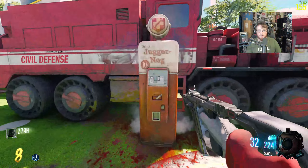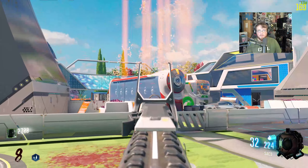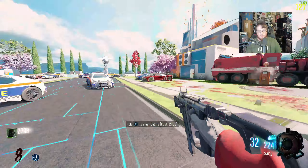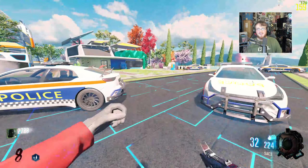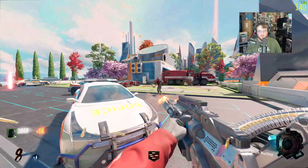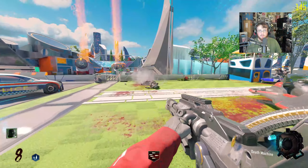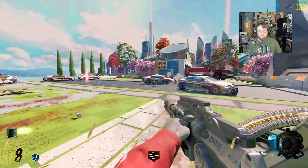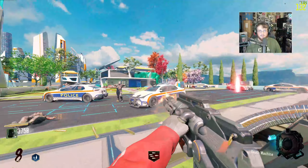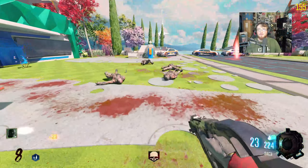There's Juggernog here, and it's 2750 points. I need to find where the power is — it's got to be here at Nuketown. This looks absolutely great. This is what Alpha Omega should have been. It's a great looking map — I love it. Look how open this area is for training. This is a zombie trainer's best dream.